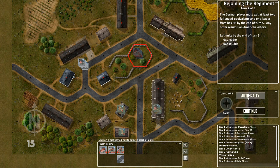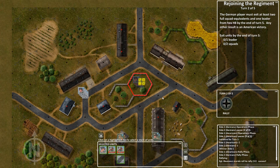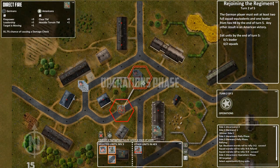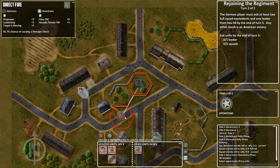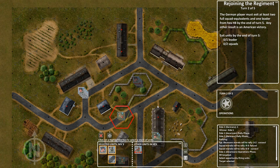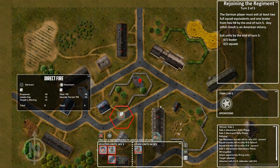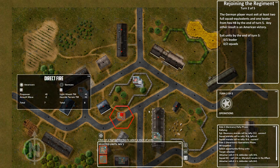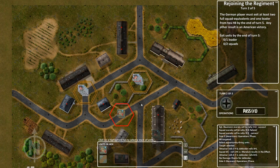I highly recommend Lock and Load Tactical Digital. The base game is $7.50 in Australia — probably about $5 in the USA — covering four basic scenarios introducing the basic rules. And if you like it, you can add the expansion packs, which I'm certainly going to do. I've played through the first scenario quite a few times — not enough to develop advanced tactical knowledge, but sufficiently to know the rules, the basics, and how things work.